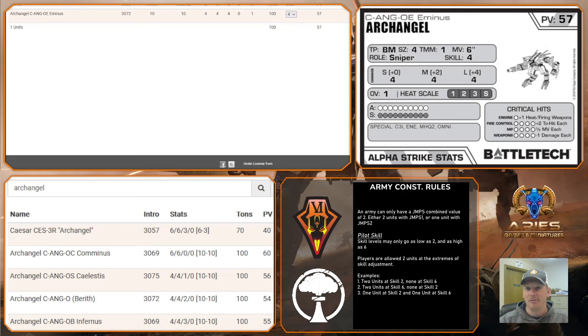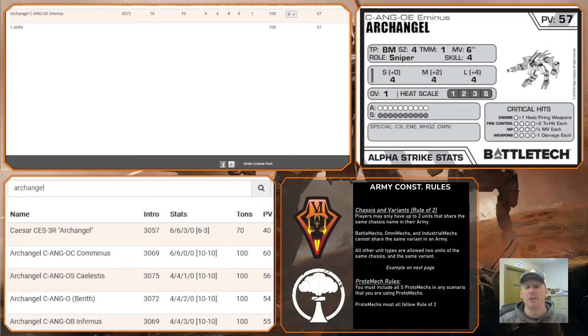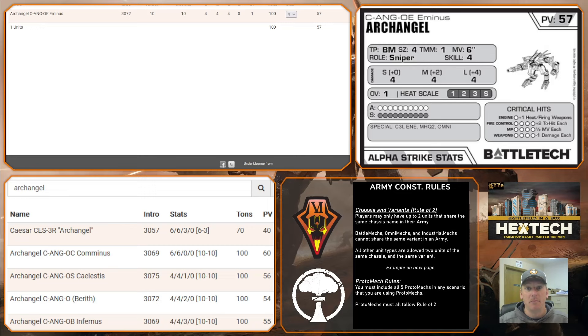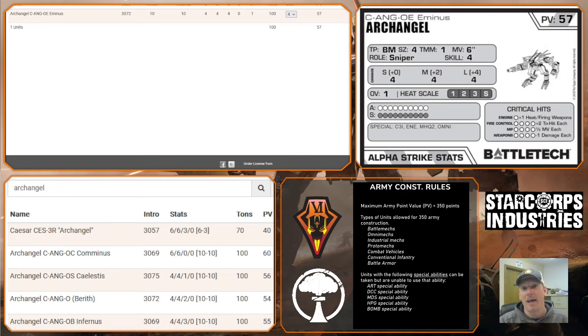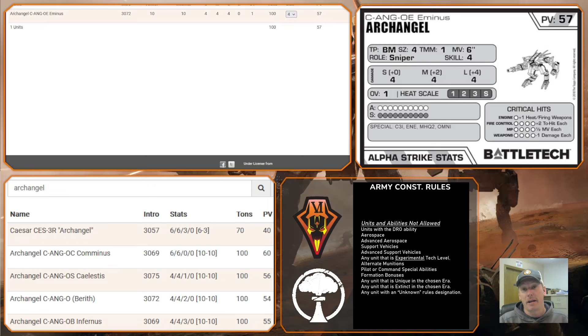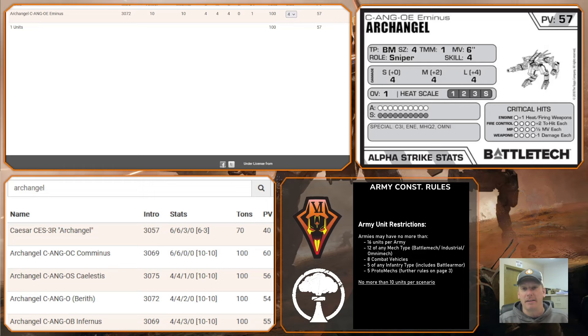Instead of the range you are from your target, multiple times during Thursday Night I was shooting at long range but had a short-range modifier, because my VTOLs — which also have C3I and were paired with the Archangel — were able to transmit their data. At skill four I don't add the plus four for long range; I had a plus zero, so I was hitting with very good numbers. At long range my Archangel was hitting on sixes or sevens depending on the target's TMM. As you can see, it's 57 points at skill four — the trade-off for maneuvering to get long-range damage at short-range modifiers.